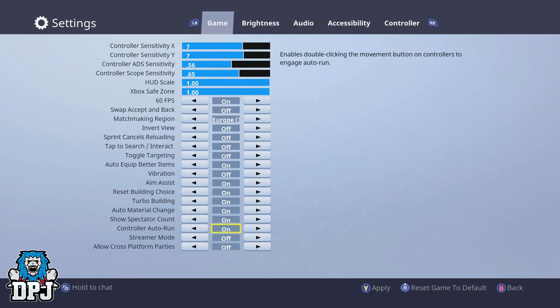Controller Auto Run — although this isn't a massive point in becoming a better player, it can help you out in certain panic scenarios, but it's up to you. And those are the recommended settings I suggest you use.